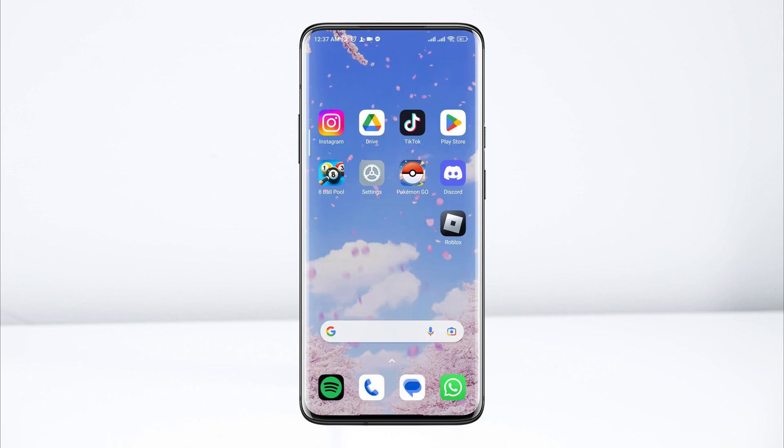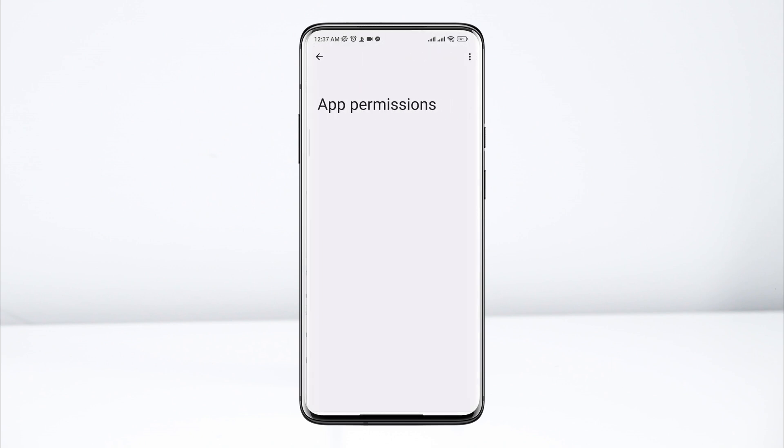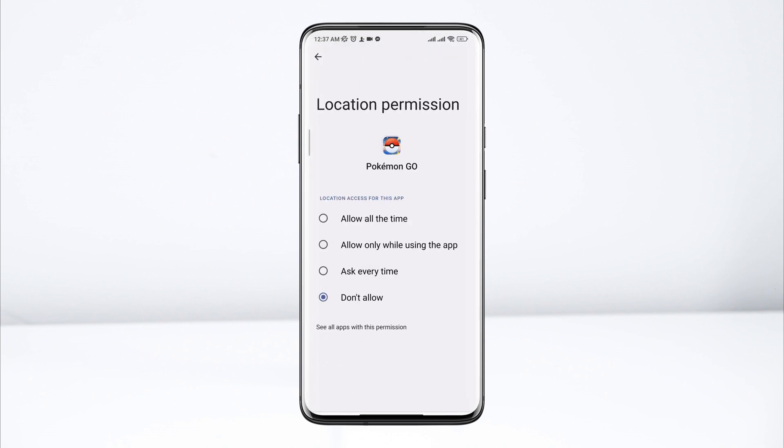Now here, you need to check the app settings for Pokemon Go. Tap Auto Start, then tap App Permission, and enable location access. Tap Allow.